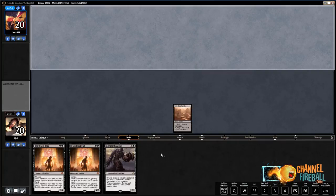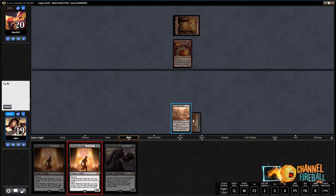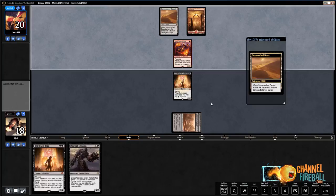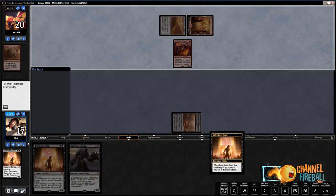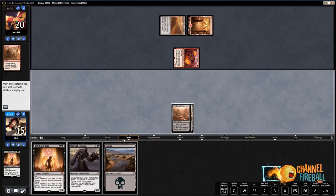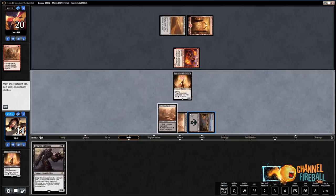Let's see what our opponent is playing. My expectations for winning this game are very low. Our opponent is playing the Sunscorched Desert / Soul-Scar Mage version of Mono-Red, which is better in the mirror typically. It's probably slightly better for us to face those instead of Village Messengers. That little creature in for two.